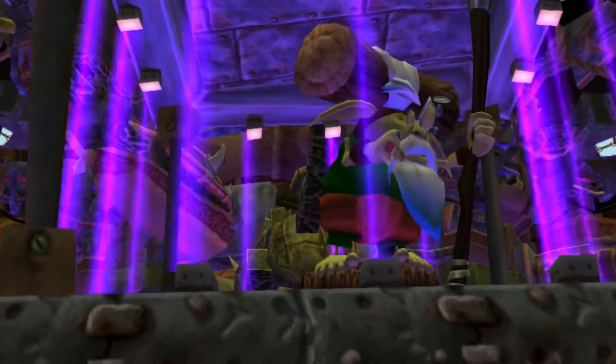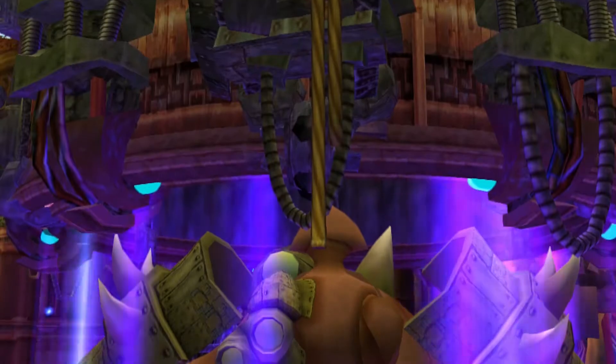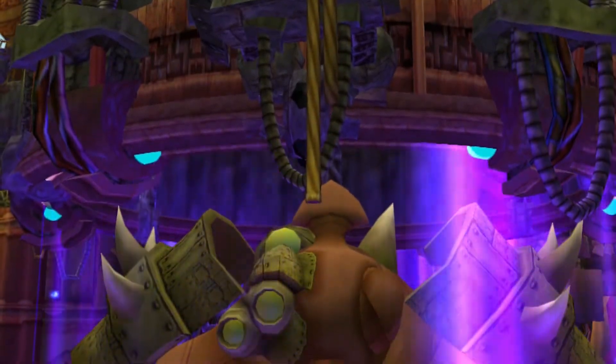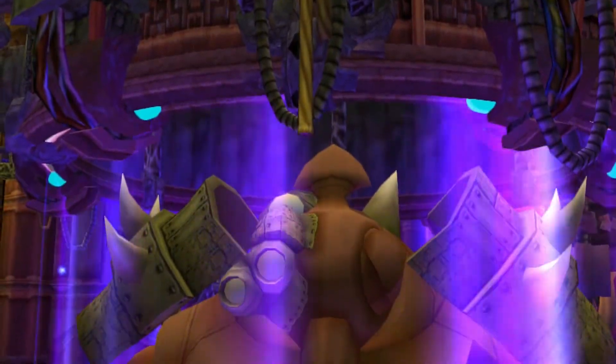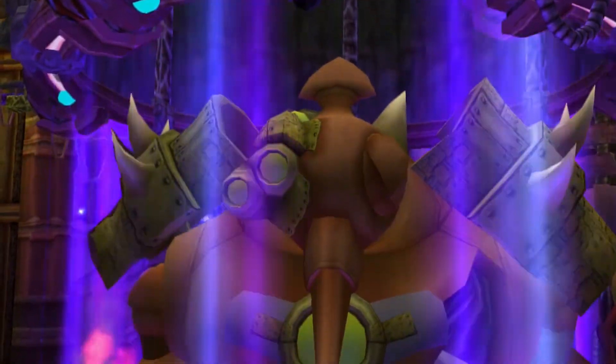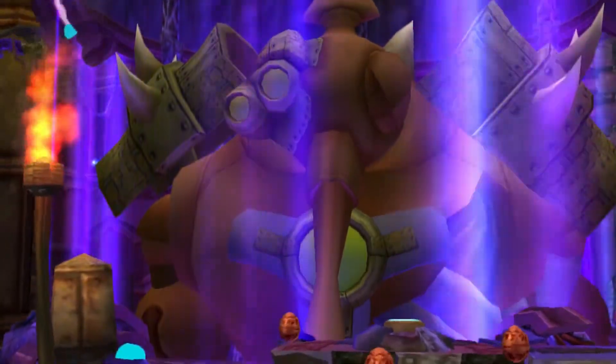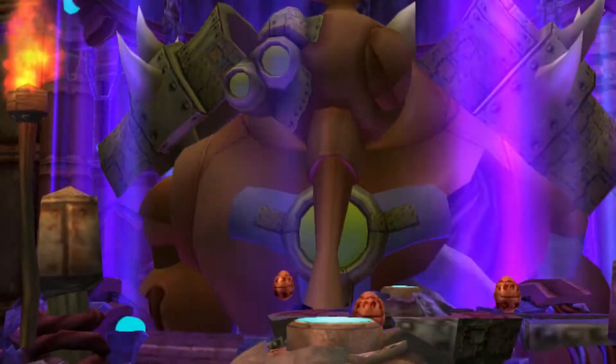Gol and Maia kidnapped us to sap our energies to power their abominable machine. It appears they have combined the functional remains of a precursor robot with scavenged artifacts from across the land. Then they added a few diabolical additions of their own, creating the one thing capable of opening the dark eco-silos.